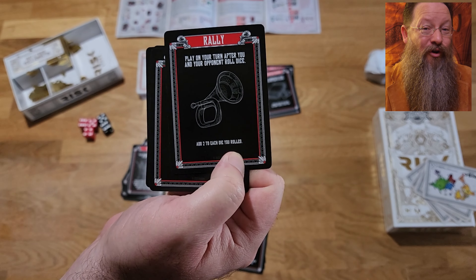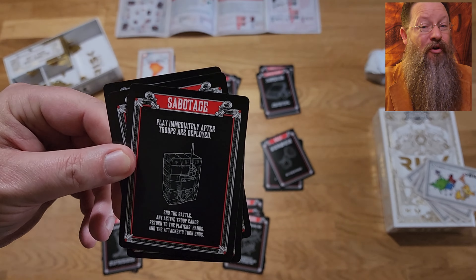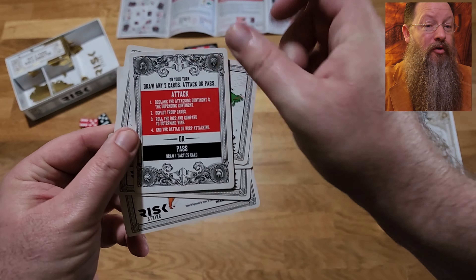There are 40 tactic cards that you'll use to deploy your troops, force another player to discard cards, possibly improve your own dice rolls, spy on other players' cards, and flat out sabotage another player's attempt to battle.